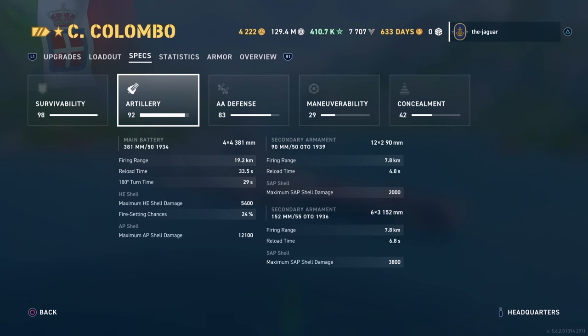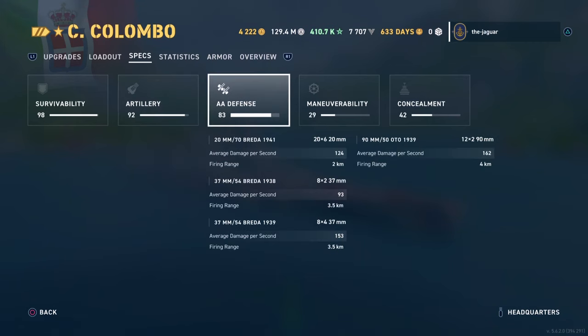Reload time is 33.5 seconds — a little longer than with Revelle. Traverse time is 29 seconds. HE shells have a maximum of 5,400 damage with a 24% chance of setting fire; armor-piercing shells are 12,100. The secondaries: both types of guns are semi-armor piercing, both have a range of 7.8 kilometers, and reload time is either 4.8 or 6.8 seconds. Damage is either 2,000 or 3,800 depending on the gun. The AA defense is rated at 83, and as is typical with Italian battleships, you will pretty much clear the sky against an overly aggressive aircraft carrier player.